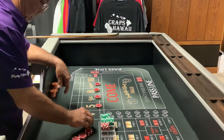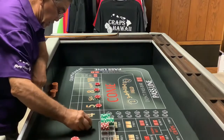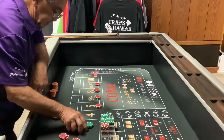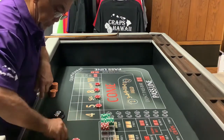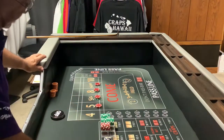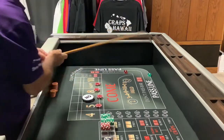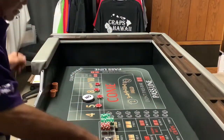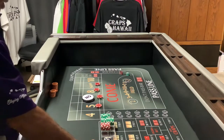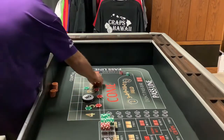I'll take two green because I got to pay back the $190. Coming out — not working. Let's see if we can be a little more aggressive. Make sure I don't make any more mistakes.